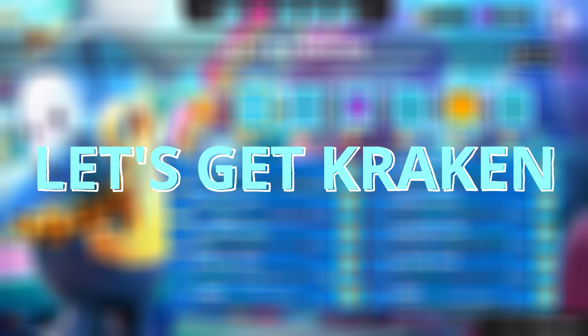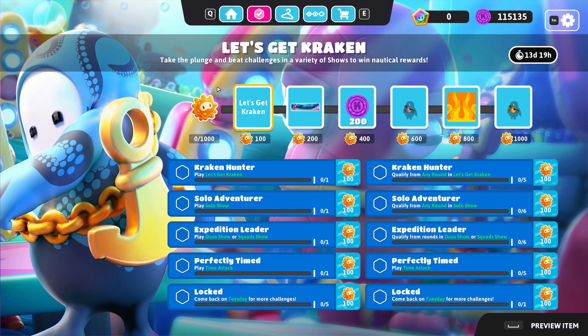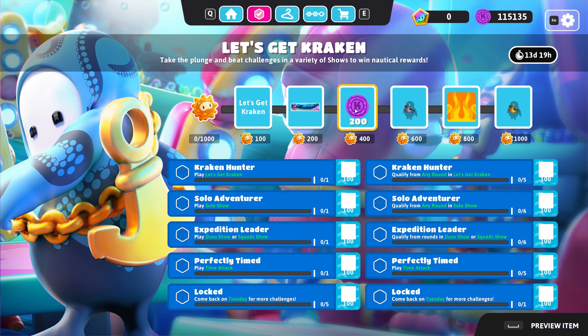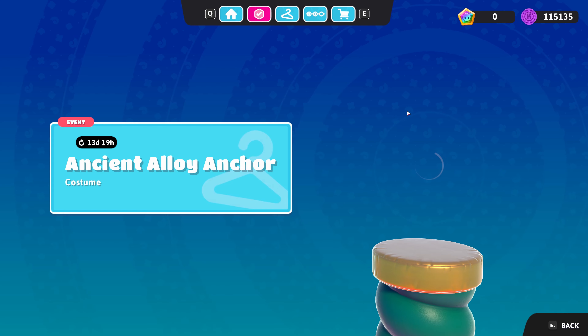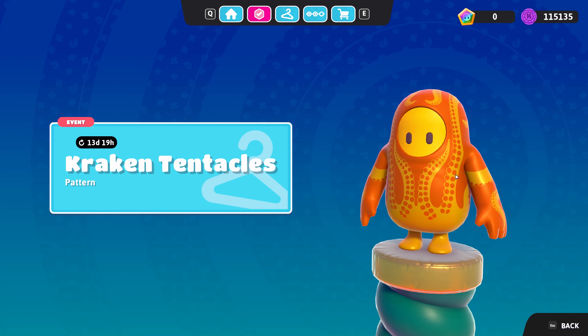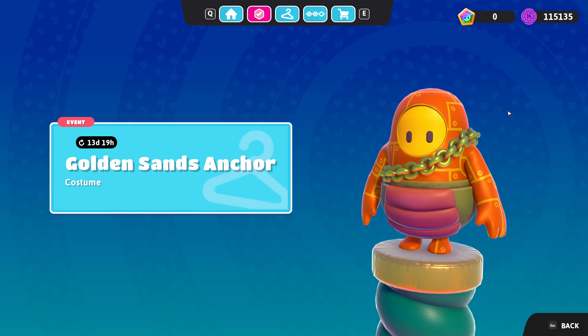Next is the Let's Get Kraken event — a 2-week event where you can get exclusive items for completing different challenges. The rewards are: the Let's Get Kraken nickname, Deep Sea Bean nameplate, 200 kudos, Ancient Alloy Anchor variant, Kraken Tentacles pattern, and Golden Sense Anchor variant.